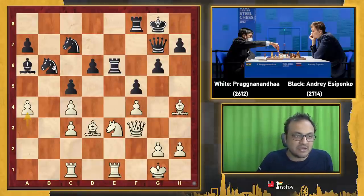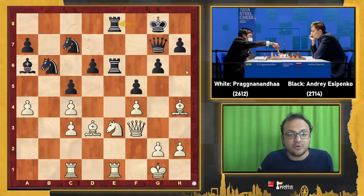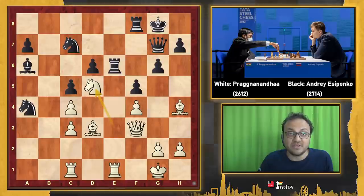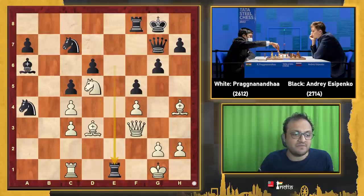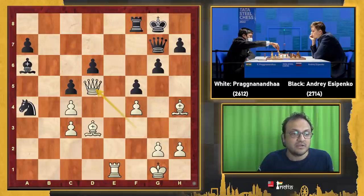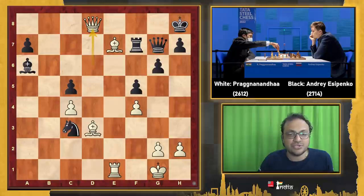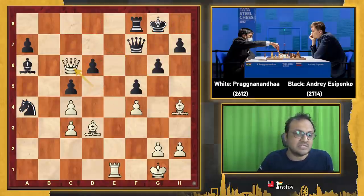Praggnanandhaa understood that if he can get rid of this knight, his own knight can jump to d5. It's a distracting sacrifice. Esipenko went on to just chop that pawn off — Rf8 was definitely an option — but Esipenko thought, well, it's a free pawn. Praggnanandhaa said nothing is free in this world: he goes Nd5! Now Bb7 was played. If Nd5 then Qxd5, White wins. If Rae1, Rfe1, Nd5 then Qxd5 — also winning for White. If Kh8 then Qd6, Nc3, Be7 check, that's winning. And if Qf7 then Qc6 with the idea of Re7 trapping the queen.